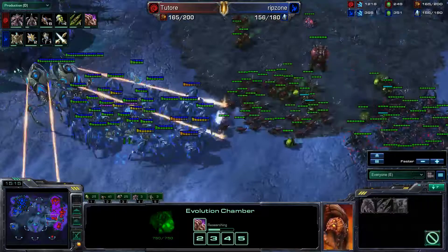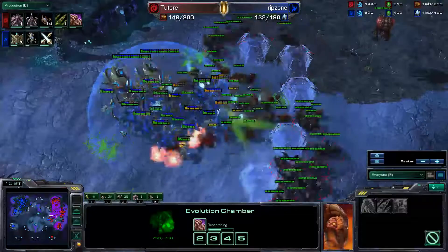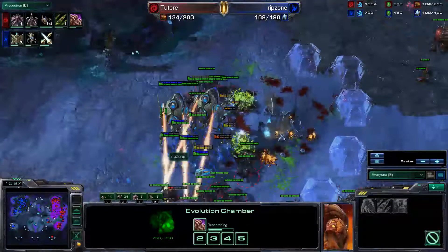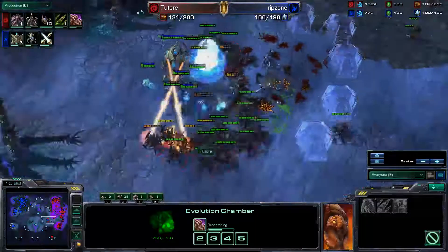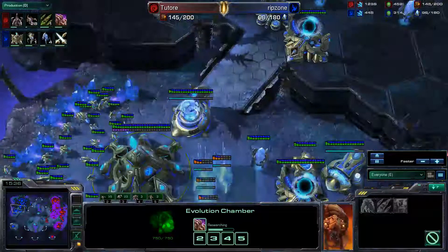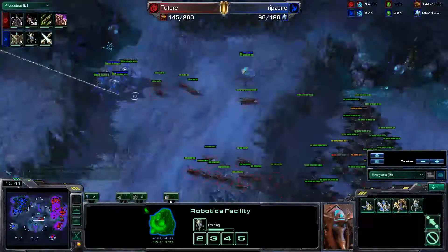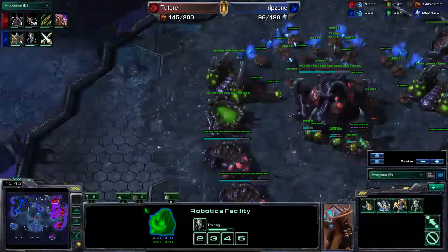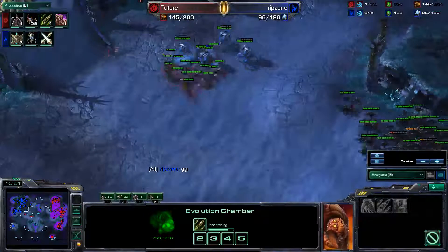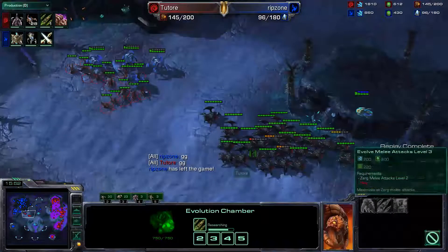And I'm also going Hive at this point. Amazing surround with those banelings — I just ate him up, kills most of his units. I go ahead and snipe the Colossus because they do so much damage. I'm producing 28 lings because lings versus Protoss are really good, even if they do have a lot of zealots. And he goes ahead and says GG, and I say GG back — well played to him.